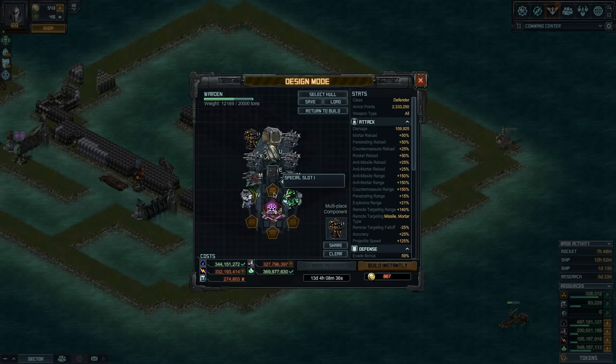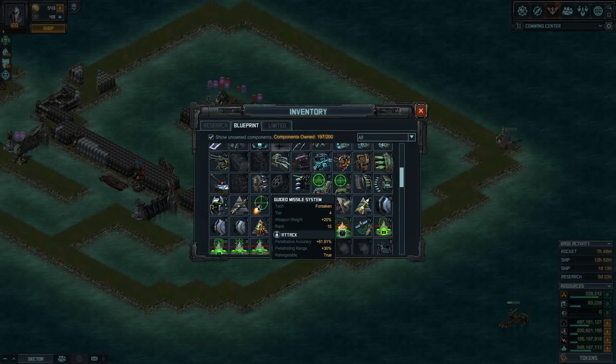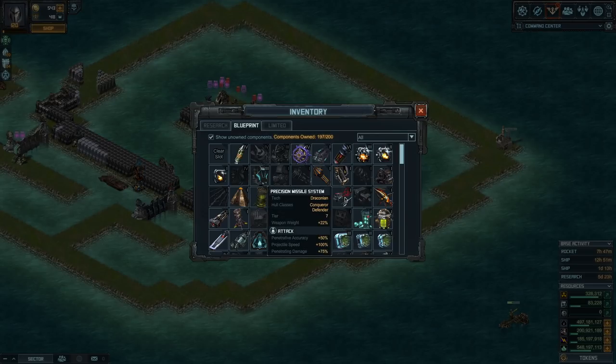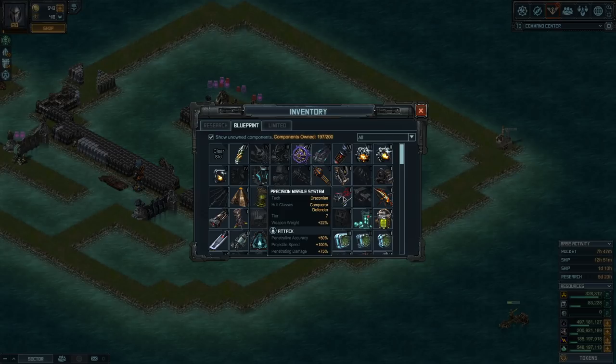I'll start with the special that gives range. My choice is the advanced optical tracking because it has 60% extra accuracy and 25% extra projectile speed. If you don't have this one, option 2 is the guided missile system — actually 1-2% better on accuracy but without the extra projectile speed. Next, if you got it from bounty or raid, precision missile system gives another 50% accuracy and another 100% projectile speed. If you don't have that special, the second best option is carbon fiber casing, which gives 35% reload and extra damage — you don't get the projectile speed but you get extra reload. It's a trade-off.